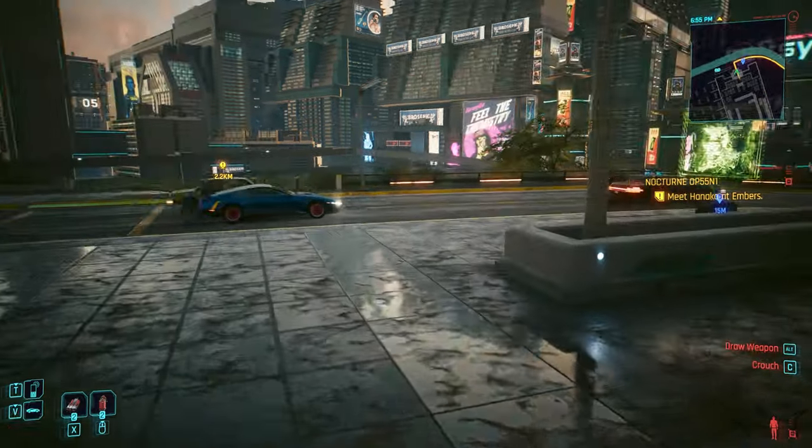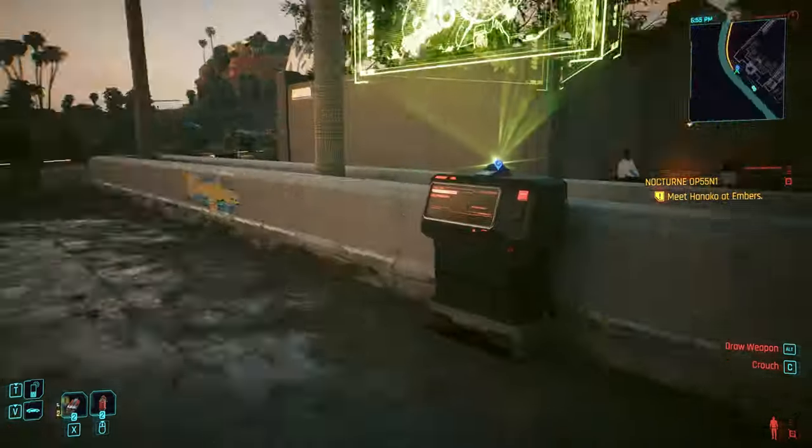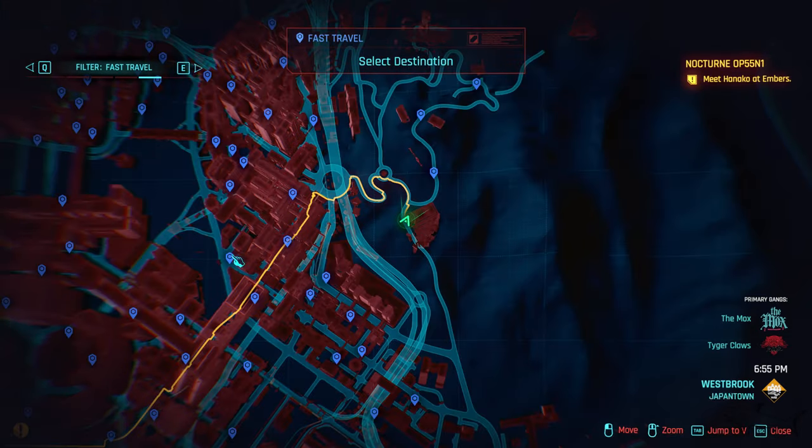Don't go to the location until you get the message, because you're not gonna take anything from that location without it. Once you get the message from Regina Jones, the next step is to go take the pistol.